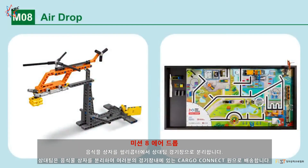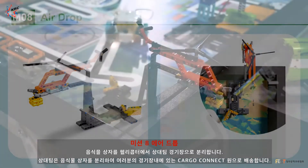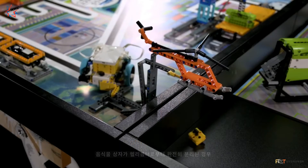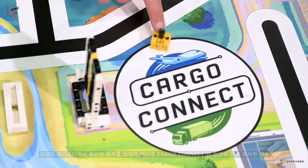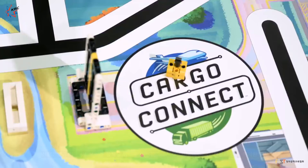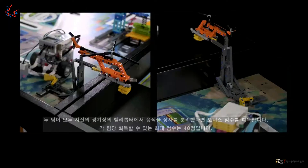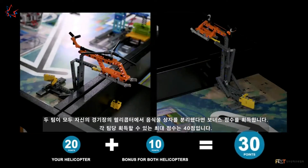Mission 8: Airdrop. Release the food package from the helicopter onto the other field. If the other team releases the food package onto your field, deliver it to the cargo connect circle. Points are scored if the food package is separated from your helicopter, and if the food package from the other field's helicopter is completely in your cargo connect circle. If both teams separate their food packages from their helicopters, a bonus is scored. The maximum score possible is 40 points for each team.